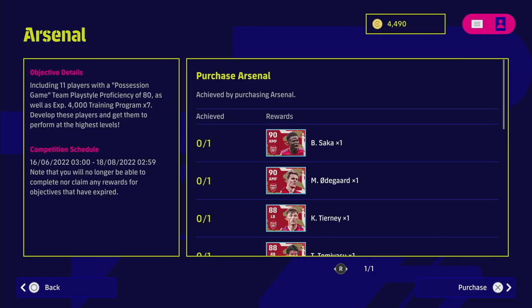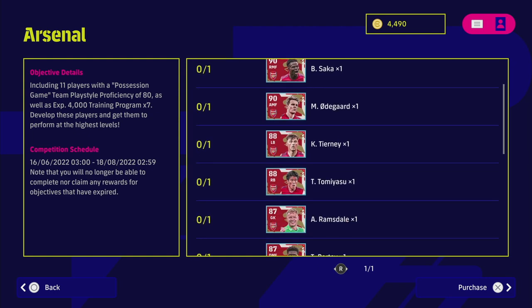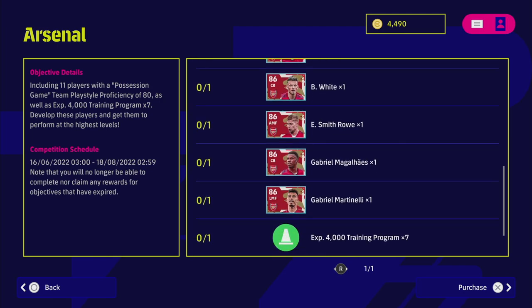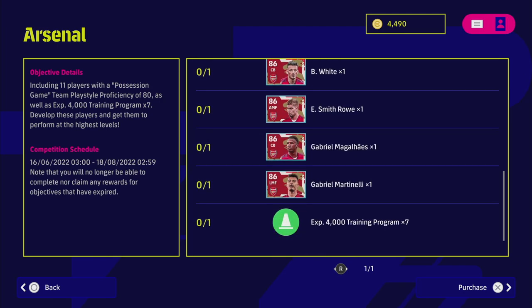For the Arsenal pack - one of the normal non-legend club packs - you get 11 featured players. Starting with Saka and Odegaard who are 90 overall, and the rest of the squad: Tierney, Tomiyasu, Ramsdale, Partey, Lacazette, White, Smith Rowe, Gabriel, and Gabriel Martinelli as a left midfielder. You also get 28,000 trainer XP, which is a bit less than the premium club packs, but the pack is 500 coins cheaper.